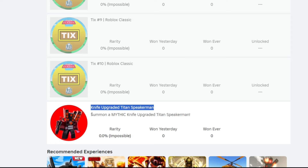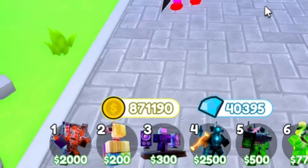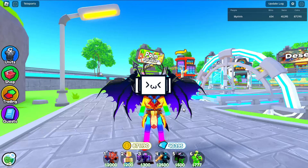Then all the way at the bottom we can see there is the knife upgraded tyrant speaker man, so this is going to be a mythic unit. I didn't expect that, but yeah, pretty excited for this mythic unit. I've saved up 871,000 coins and let's see how many of them I can get.